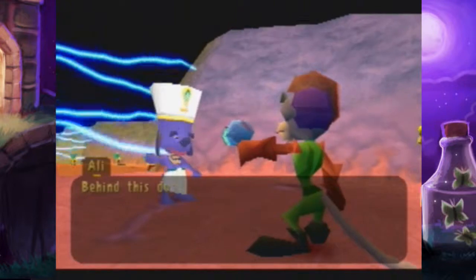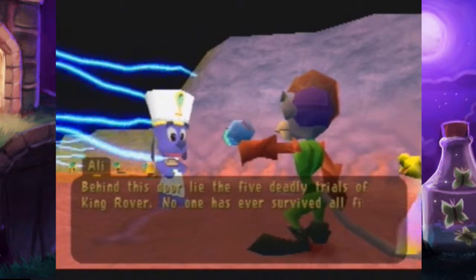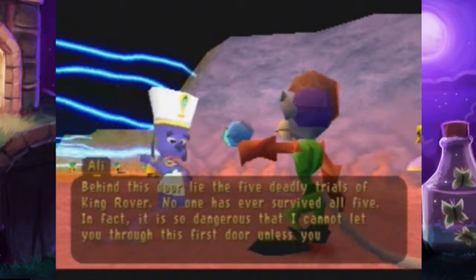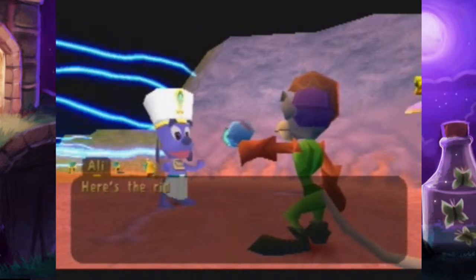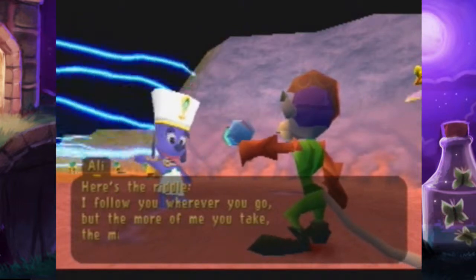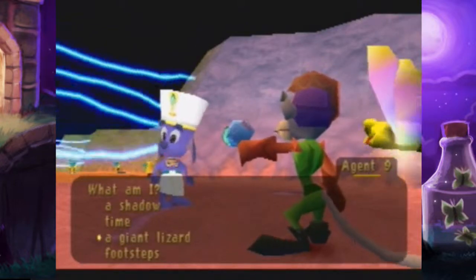Behind this door lie the five deadly trials of King Rover. No one has ever survived all five. In fact, it is so dangerous that I cannot let you through this first door unless you are able to solve my riddle. Here's the riddle: I follow you wherever you go, but the more of me you take, the more you leave behind. I know it - it's footsteps.